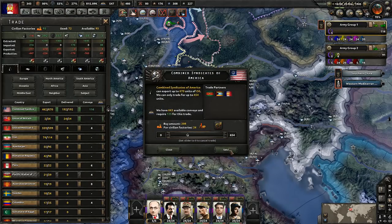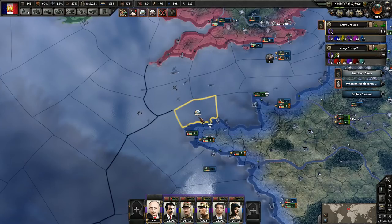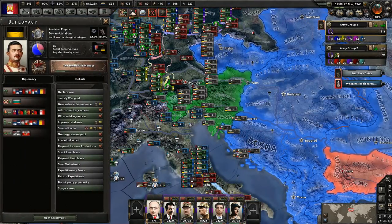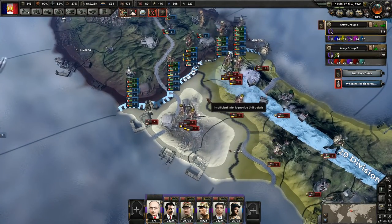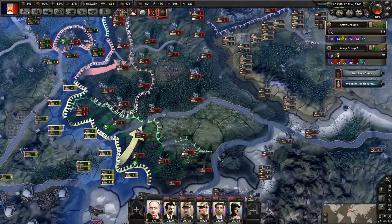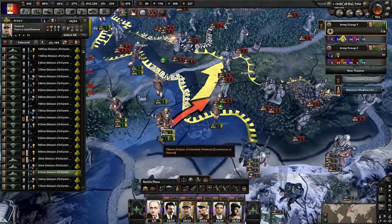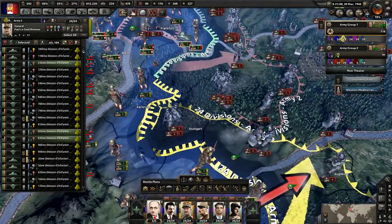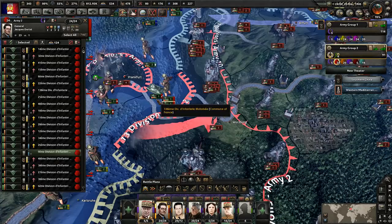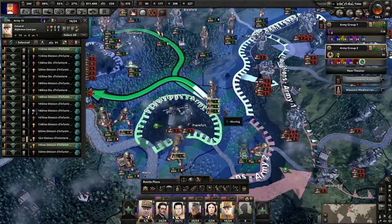It looks like we got all those fighter and close air support factories assigned — excellent. Let's do the rest to the naval bombers then. Short on oil again. We did have a naval battle — looks like we sunk a German carrier and a German destroyer, excellent. We need to continue paying attention to Austria and make sure they don't get too far. I wonder if we pull our troops off if the Italians can hold it. I kind of want to get Germany wrapped up a little bit before we do that. Eventually we want to put our fleets out there as well.